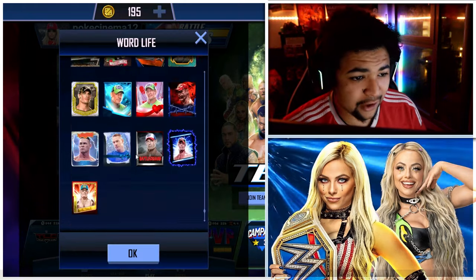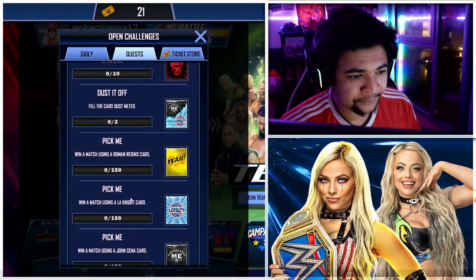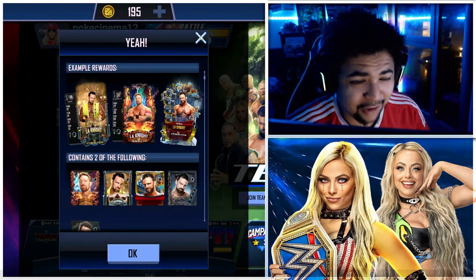That basically gets you any variant of like SE Cenas or throwback Cenas. That's awesome as well — nice couple of images there. Win a match using a Roman Reigns card 150 times, which gets you throwback L.A. Knight images, which is very, very cool.